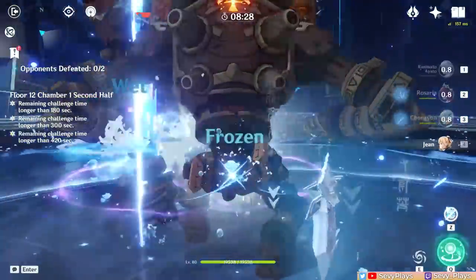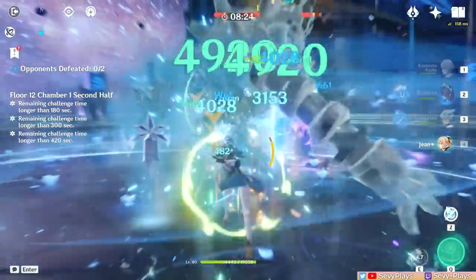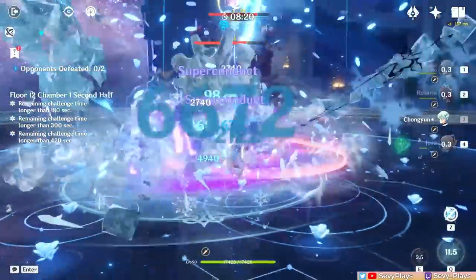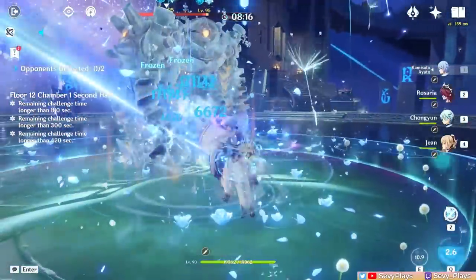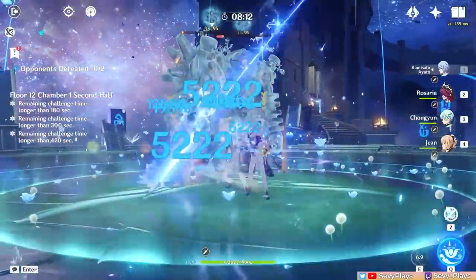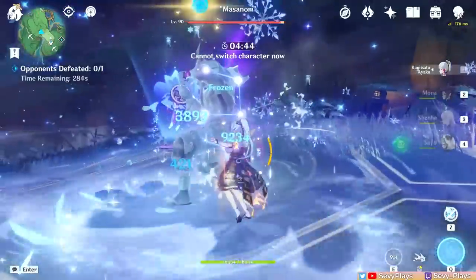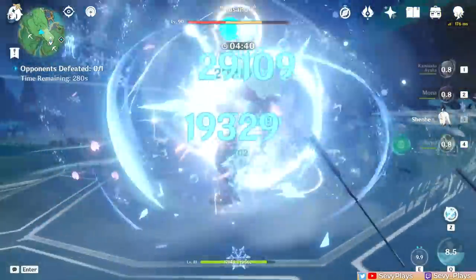Are substat counts important for non-DPS or support builds? Not that much, especially if you're not concerned about their crit ratios. For such characters, you mainly want to pay attention to their utility stat — whether it's a shield or healing that scales from HP, or a swirler that wants a ton of EM — and check if their energy recharge is sufficient. Counting substats is more reserved for characters that need a higher level of investment, likely your DPSs.